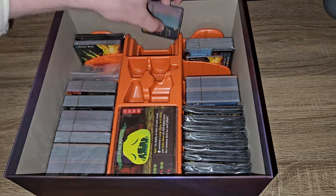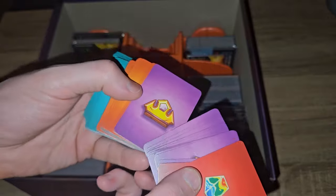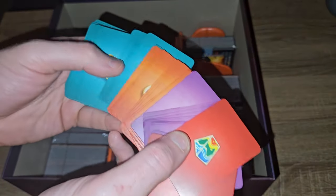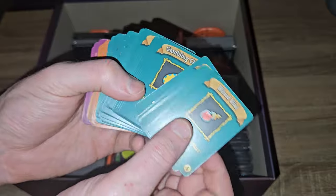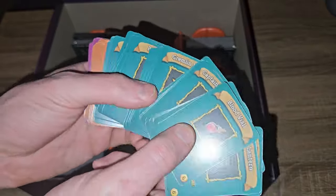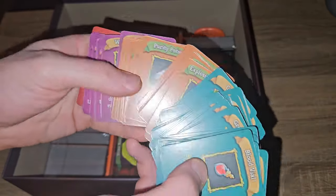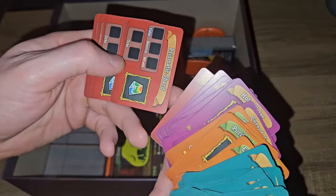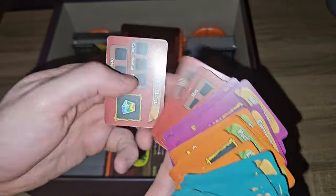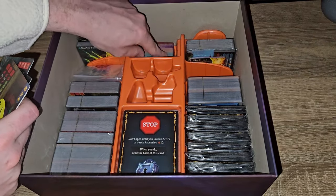Down here we've got a load of cards - this is our mini deck. I can see some potions in there. There are potions, treasure chests, relics, and keys. These are relics and potions - I got confused by the little vial. Then we've got the potions, curses - no, rare relics I think possibly. There were a couple more cards that were quite tight fitting.